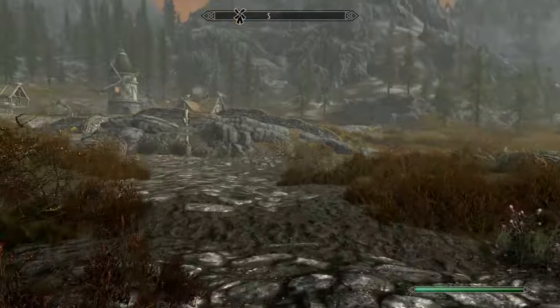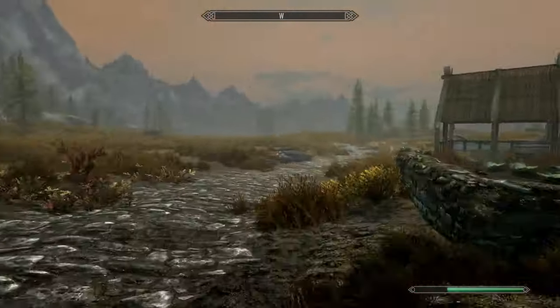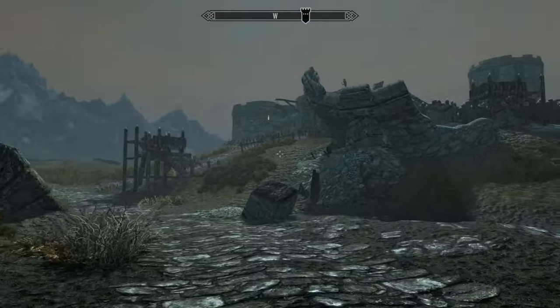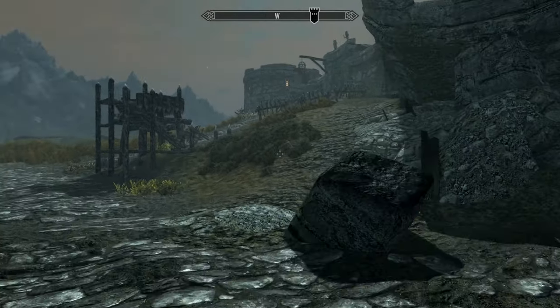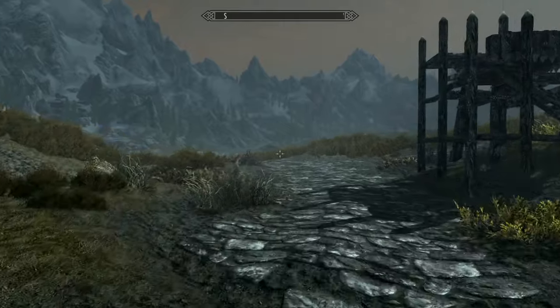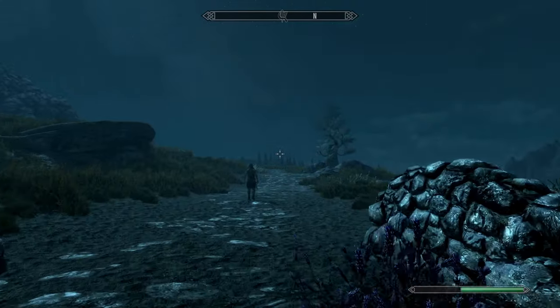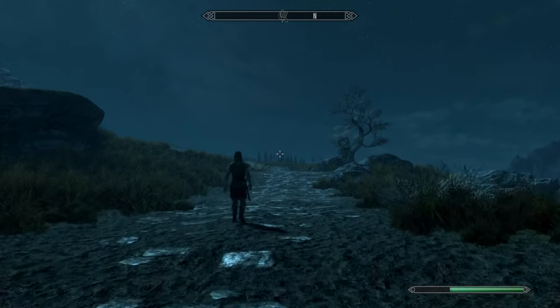Outside of Whiterun, we will follow the main path around to the right. We'll follow until we get to Fort Greymoor, and then we'll take a left. Continue to follow the path sticking to the right until you see the farm icon appear on your compass.